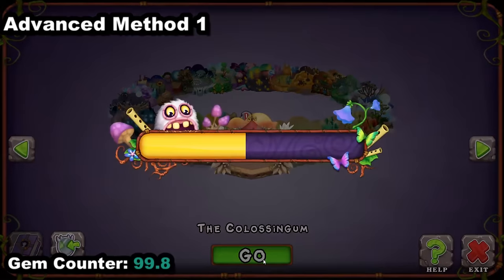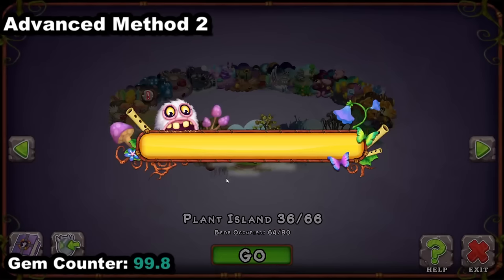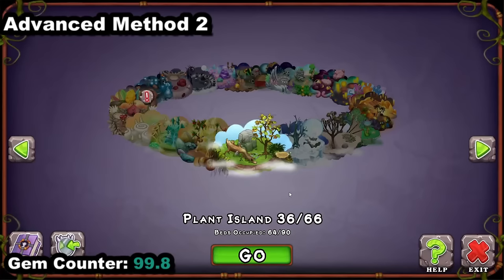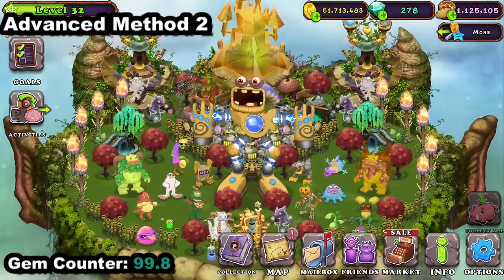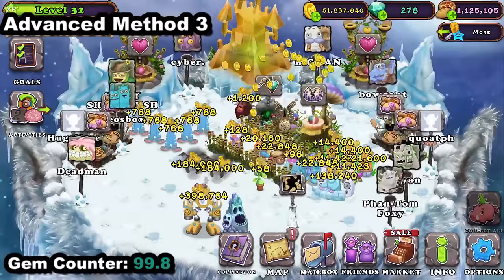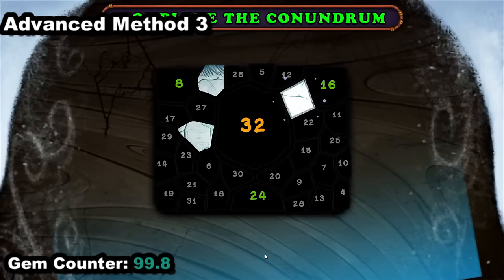Now for some harder ones: the Coliseum — if you're the number one Coliseum player you'll be making 100 gems a week, but most people wouldn't bother, it's too much effort. Making it to number one on the leaderboard also gets you 100 gems a week, and apparently making it to top 10 gets you 100 gems a week too. Also, being a higher level has perks — on the Goals you get like 250 gems for making it to level 75, and the memory game has better rewards.